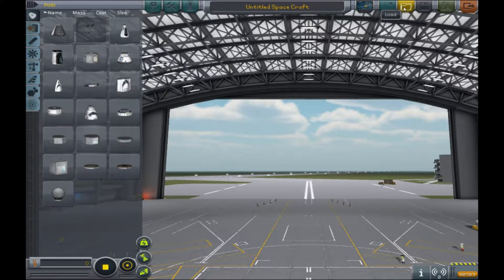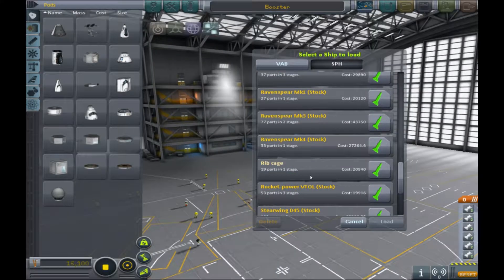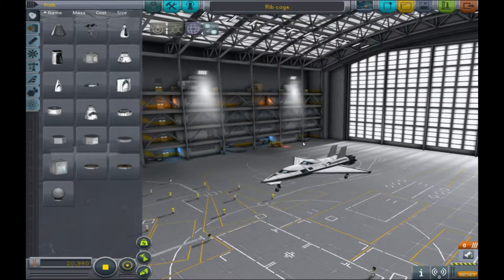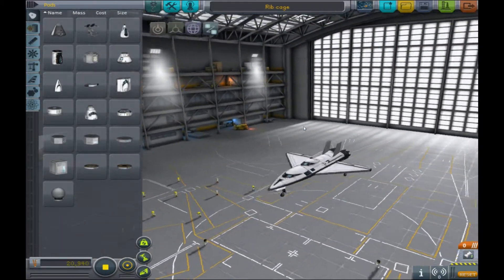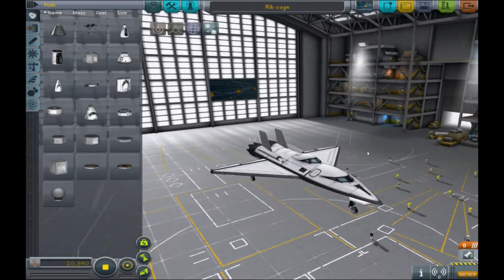What did I call my ship? I think I called it the... Ripcage. Alright, so this is the plane, and first off you can just tell really quick what the parts are.